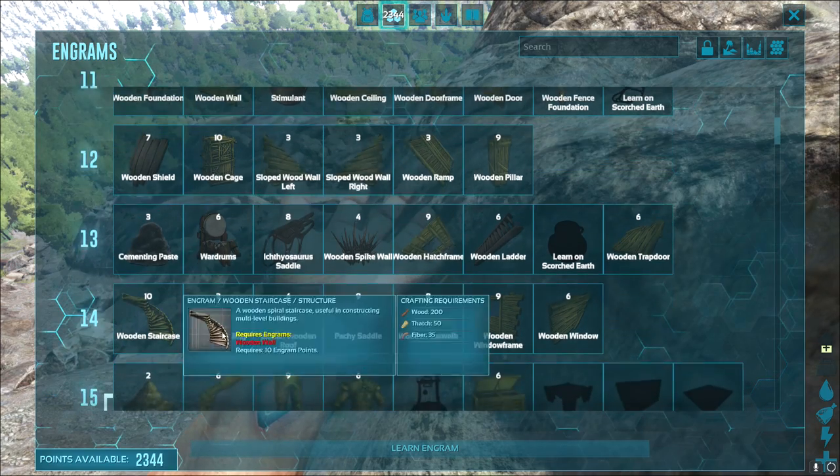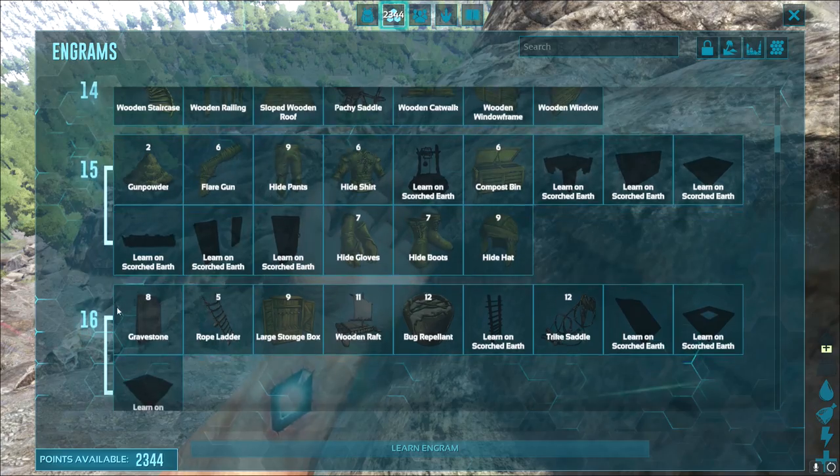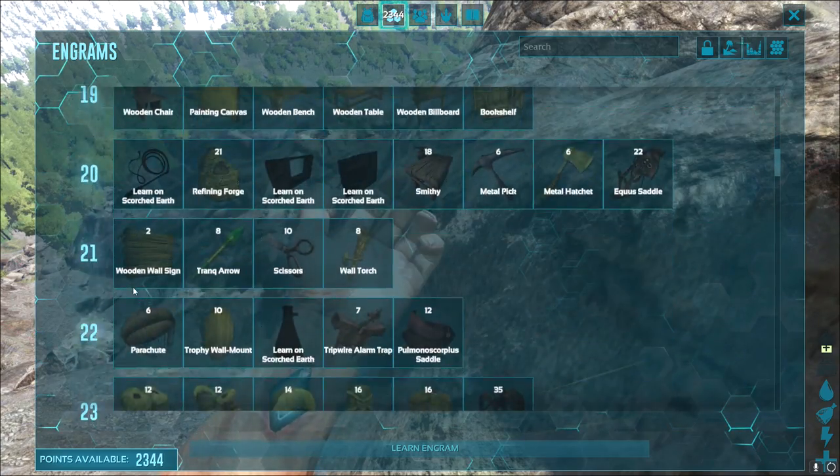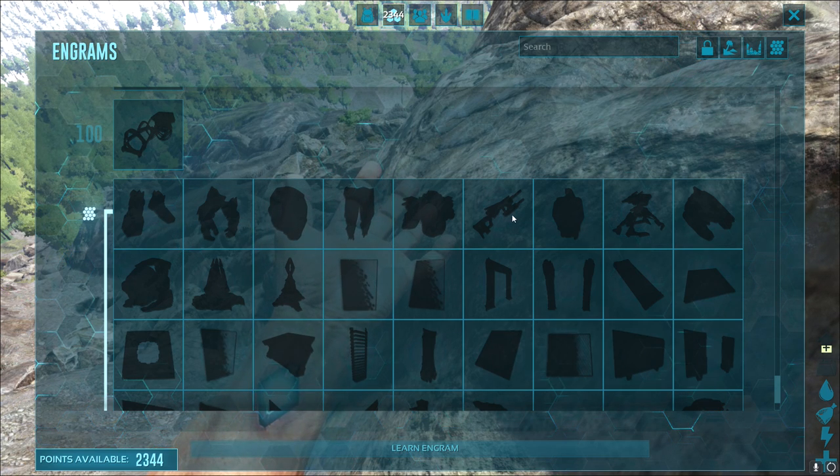It just makes a lot more sense. So you can see all the items unlock at 15, 16, 17, 18, 19, 20, etc. And then obviously after that you've got the tech engrams.